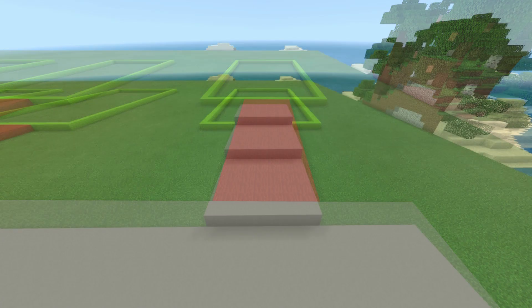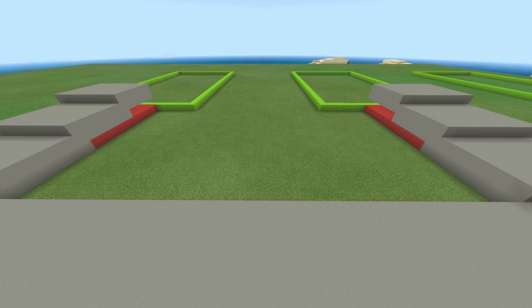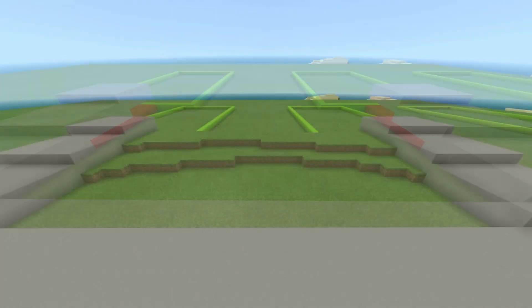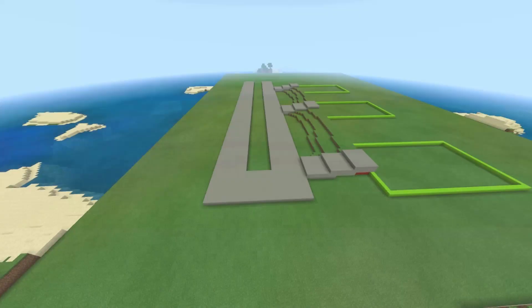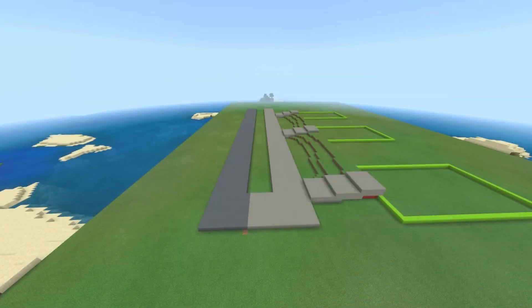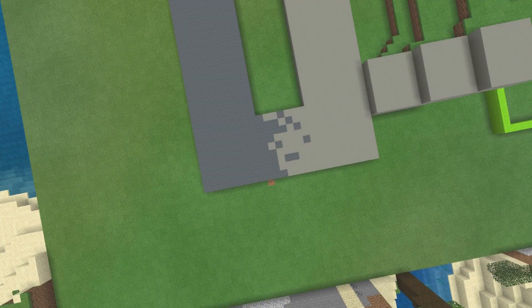You could also have the paths leading into the hangers be at a tilt like this. But if you do have it at a tilt, make sure that you cover up some of the spare land so that it doesn't look so flat. Next, on whatever side you want your runway to be the taking off side, swap out the light grey concrete to grey concrete powder. Also, a cool little trick to make it look like your path is more connected is to rather than have a cut splitting the two sides, have it so that it smoothly transitions where you have a few concrete powder blocks on the concrete side.